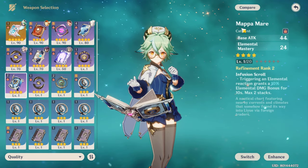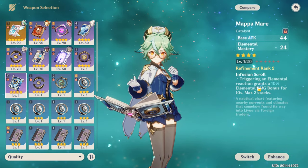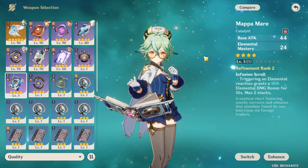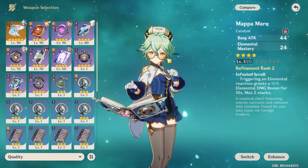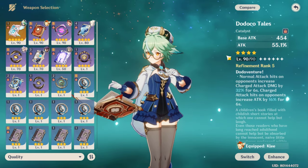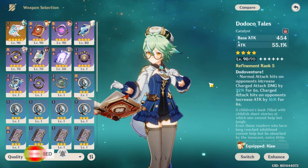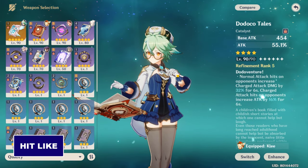Sacrificial Fragment will be nice too, but I would say Mappa Mare is better than Sacrificial because look at the passive: triggering elemental reactions grants an elemental damage bonus for 10 seconds, stackable — meaning you can get up to 20% elemental damage bonus. With elemental mastery, since she's probably a DPS based on her design, this is a good confirmation for the weapon. If you have Rooftop Tail, it will work as well because it increases normal attack and charged attack by 32%, and we learned from previous experience that this kind of weapon is very powerful.